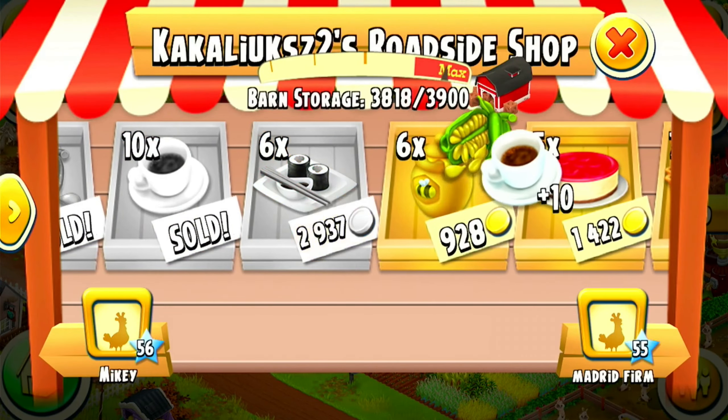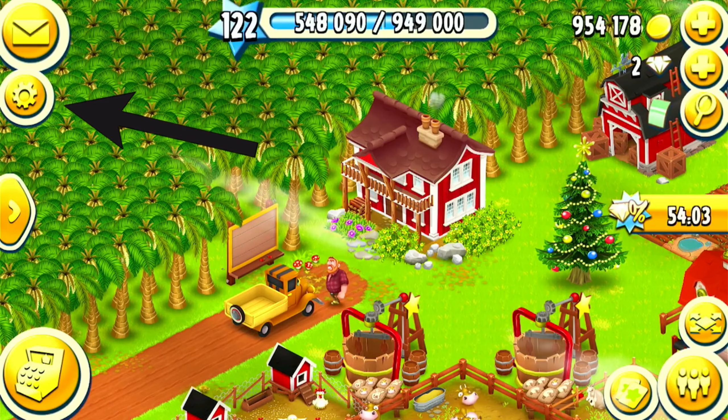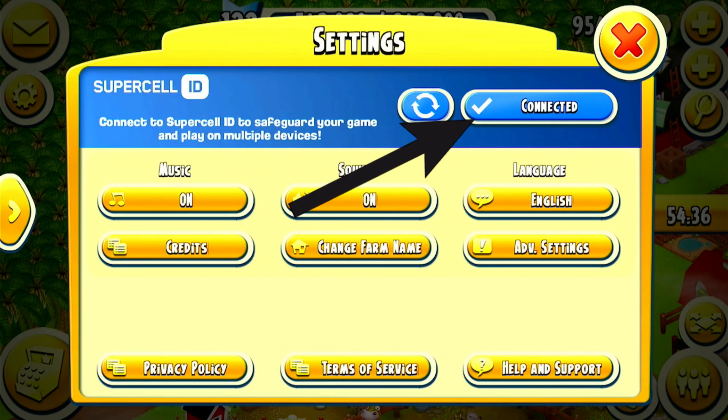First, make sure your farm is connected to Supercell ID. Tap the cogwheel to open the settings. If it says connected, it means you're all good. So let's create a baby farm.